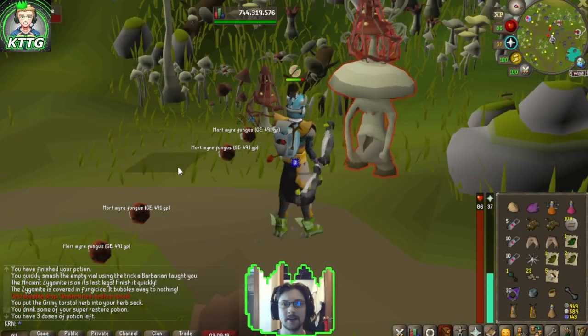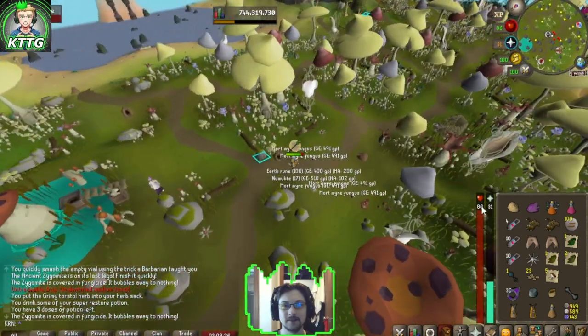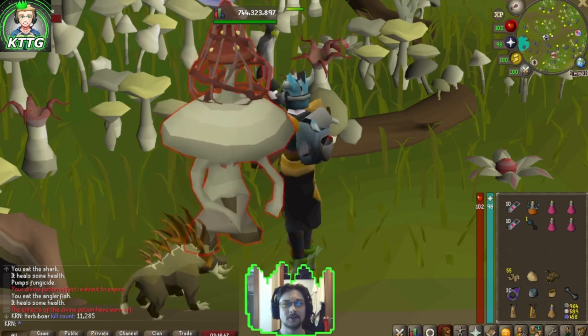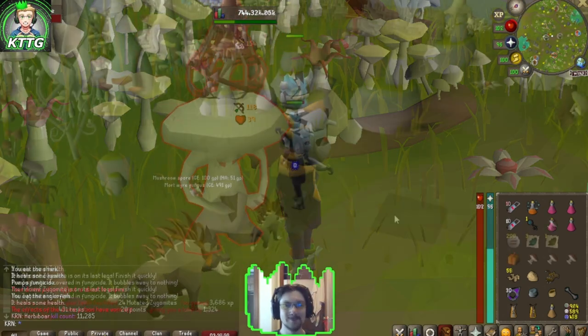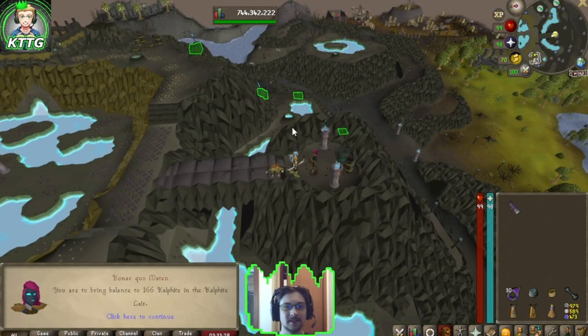I actually really love the art design they did on Fossil Island — what a cool little island, great job. I thought I'd bring Irby back for a little reunion while I finish the task. There's another task complete.